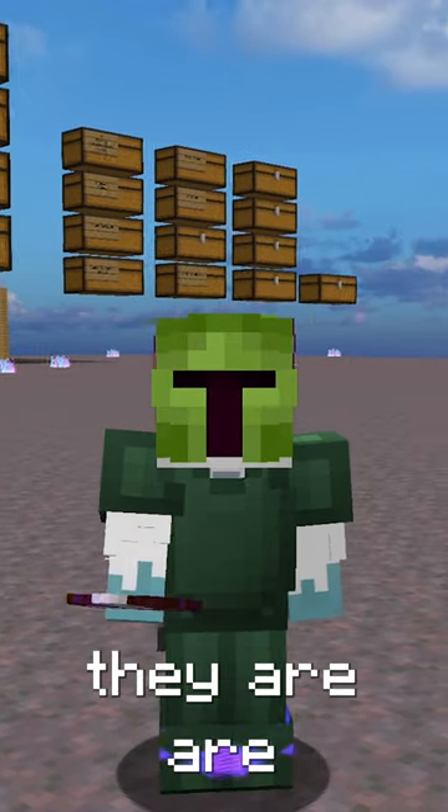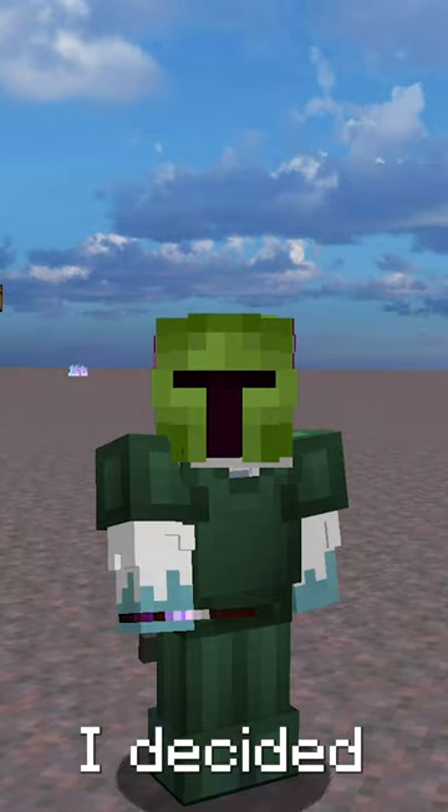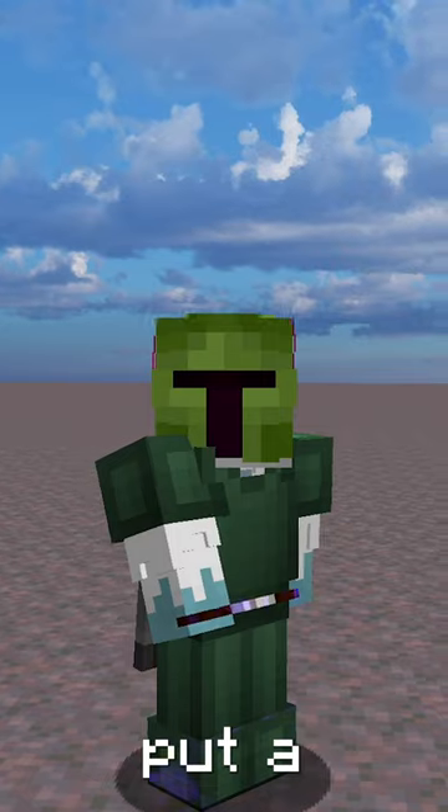Power Scrolls in Skyblock are really buggy — so buggy, in fact, that the Tactical Insurgent, which you can't even recombobulate, can still have one equipped. That's why I decided to see how many weird items you can put a Power Scroll on.